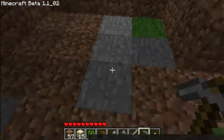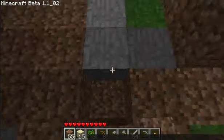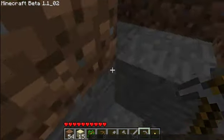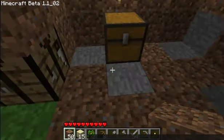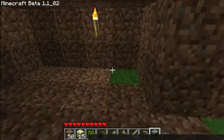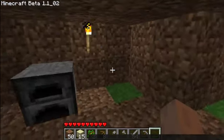Get some cobblestone and let's make a furnace. Get eight cobblestone - furnace, there we go. With a furnace you can burn stuff, you can cook it. So if you have the bacon from the pig mob, you cook it, because health is regained when you eat bacon. If you cook it you can eat it. That's just basic.